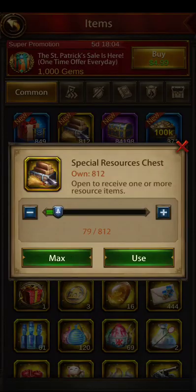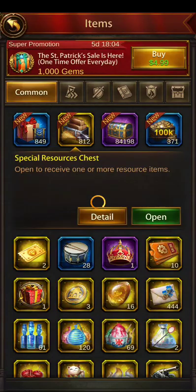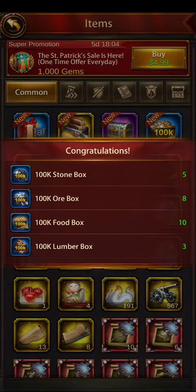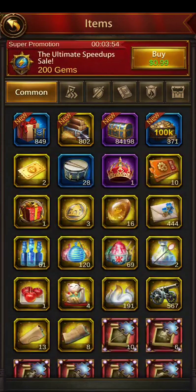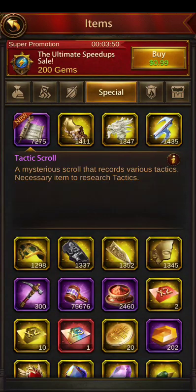Ten of these chests — it's kind of a low lumber number but a higher super food number. You average probably 700k of each per ten chests, so about two and a half million total resources per. But you really want the large materials, the gold, and the tactics scrolls.